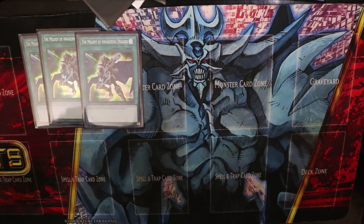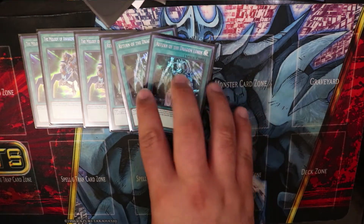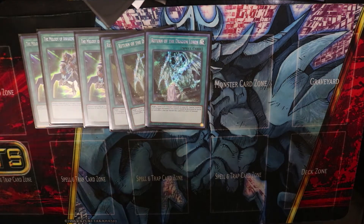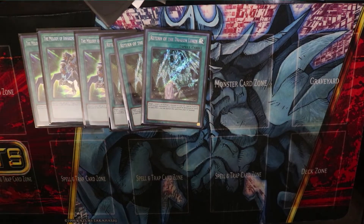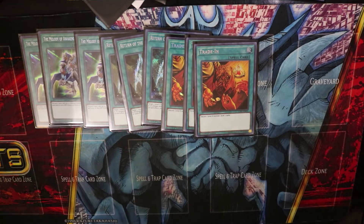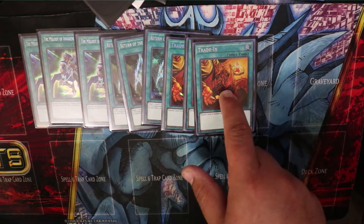We run three Return of the Dragon Lords — very powerful card. It special summons a level seven or eight dragon monster from your graveyard, and if one of your dragons would be destroyed, you can banish it from the graveyard to save that dragon. We also run Trade-In: discard a level eight monster and draw two cards. We have so many level eights in this deck, so Trade-In prevents them from bricking your hand.